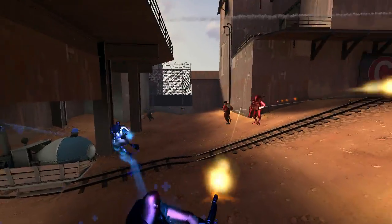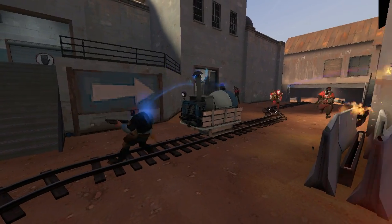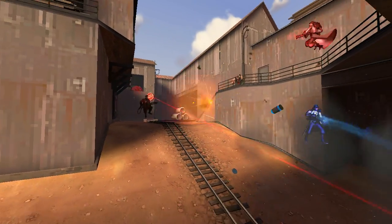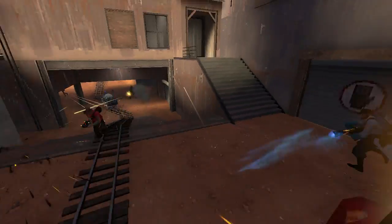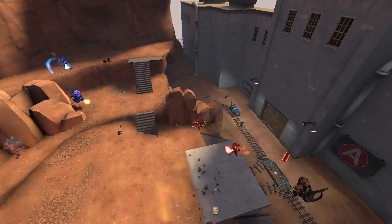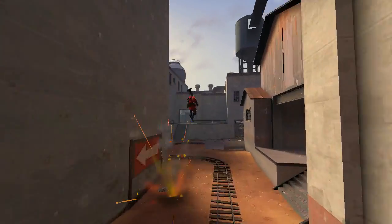Most of the game of Highlander revolves around uber pushes, where blue team are going to be attempting to gain ground so that they can safely capture. There's no point in them trying to capture while they're being shot at, so first they need to claim the ground that red are defending. The easiest way to do this is to use an uber so that you can safely deal some damage without everyone just dying in your attack. Your main targets during an uber push are going to be the sentry, the engineer, and the medic — and then any frags you can get to cut down on enemy numbers.